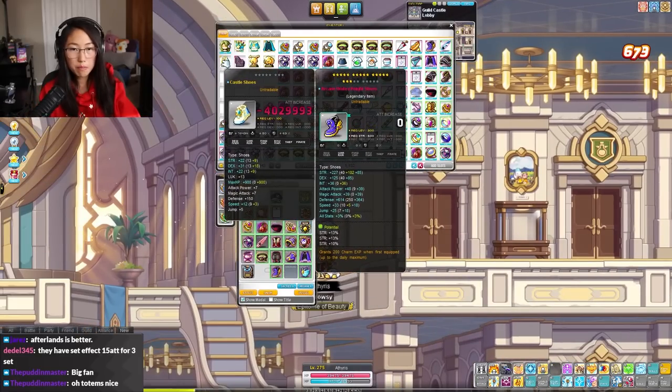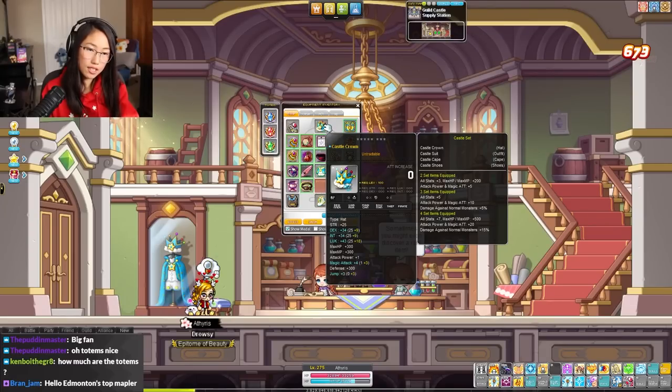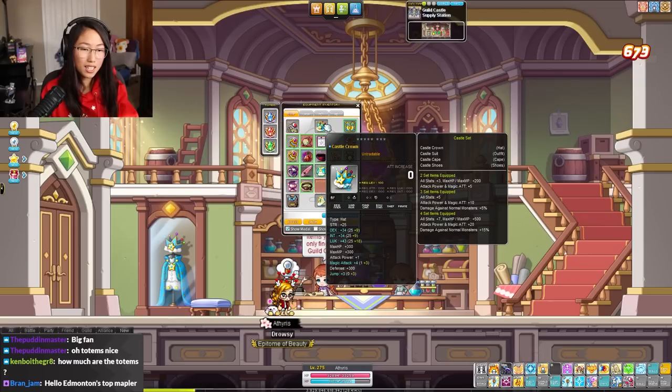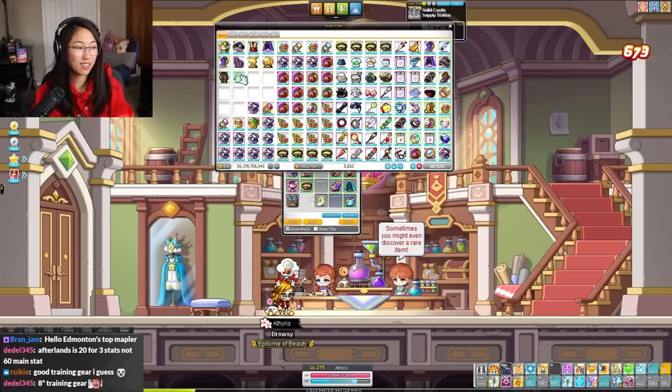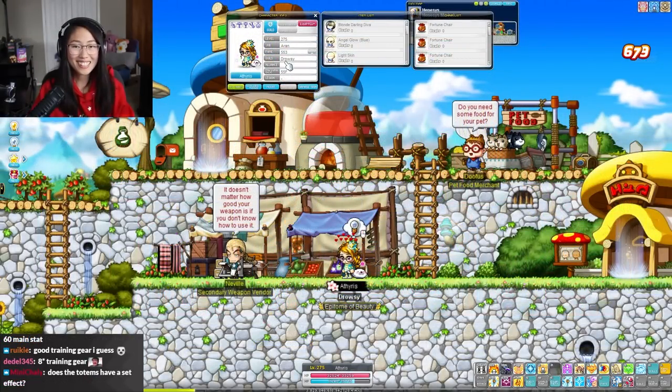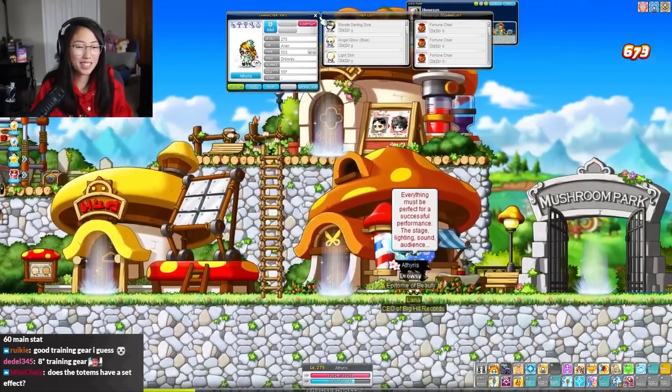The equipment pieces have set effects too: 2-set gives 5 attack, 3-set gives 10 attack damage against monsters — normal damage against monsters when you wear the full set. It's just something to wear to get to level 200. You look like kind of a dingus when you wear it, but you look like an absolute royal pain in the butt.